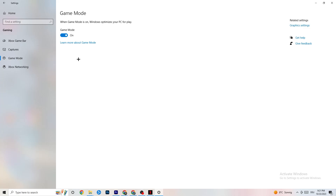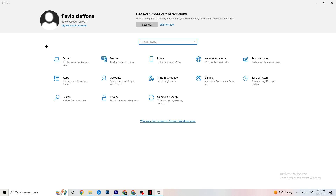Afterwards hit Game Mode. This one is a little tricky — I can't tell you whether to turn it on or off. You need to check it for yourself. Turn it on, try your game, then turn it off and see which works better with your PC.